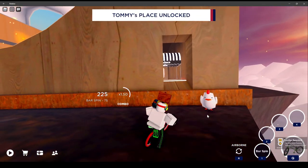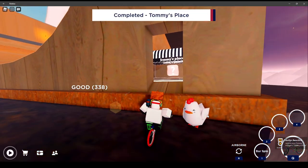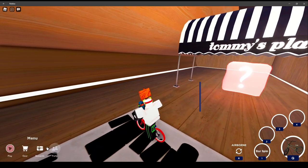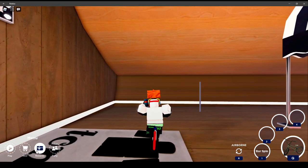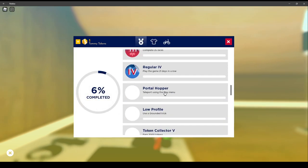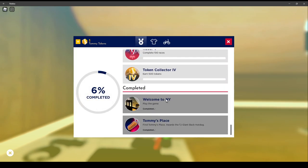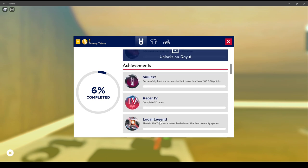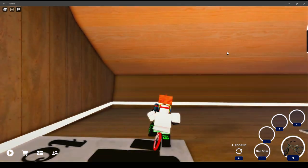The badge for Tommy's Place is now unlocked — there it is. You can see everything inside. That's two prizes right there: the hot dog and the BMX backpack. You can see them on your achievements right here. Tommy's Place — pretty simple stuff. Let's take the hot dog now from the inventory.